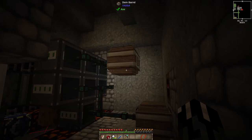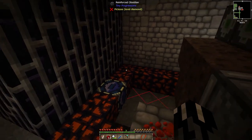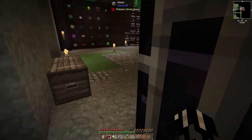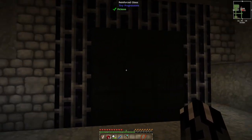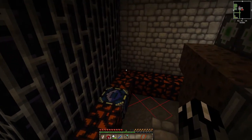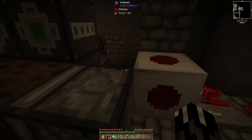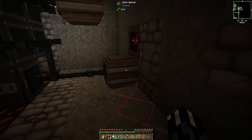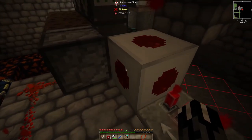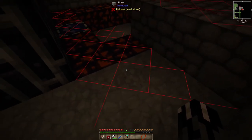We're also going to have to put on a range upgrade on it so that way it covers this room — we want it to cover just this room so it kills just what's in here. We've got our chicken filling everything up really nicely so it never runs out. And then we need to be able to turn this on and off — that's something we really, really need to do.